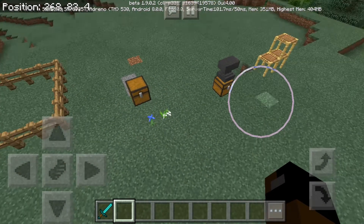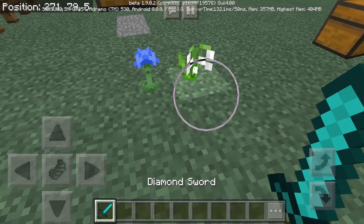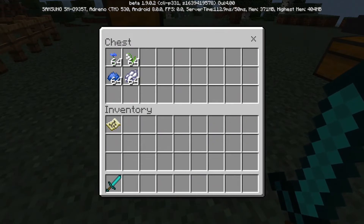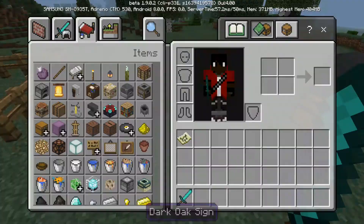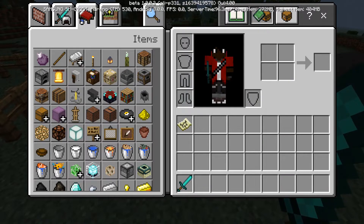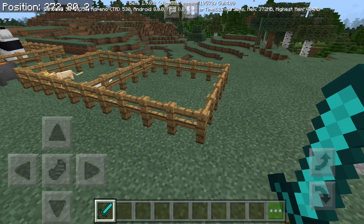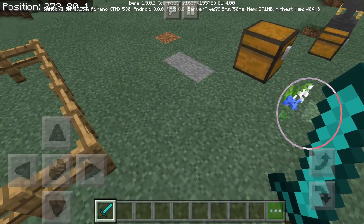These are two new flowers added in 1.9. This is the cornflower right here, and the lily of the valley, I believe. Yes — cornflower and lily of the valley. And from these you can get blue dye and white dye, which leads to what they added in 1.8. They added four different colors of dyes — black, brown, white, and blue — instead of just using lapis, bone meal, ink sacks, and cocoa beans. But you can still use them if you want to. There's just a dye specifically for that color now.